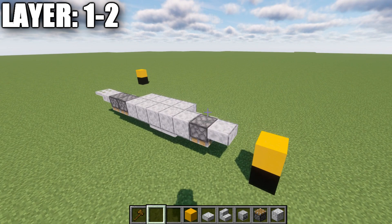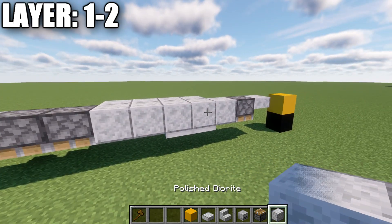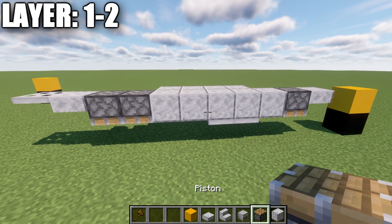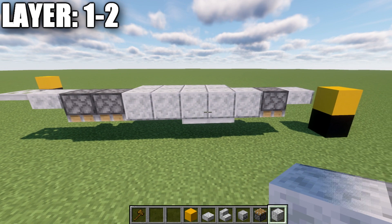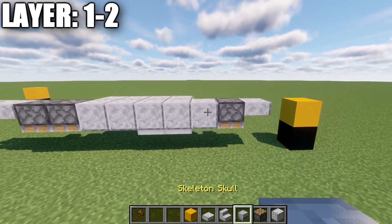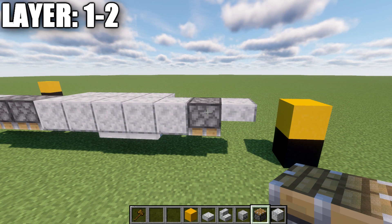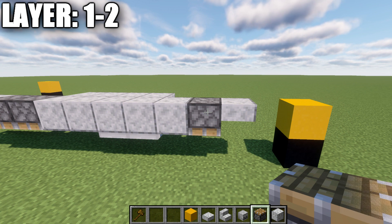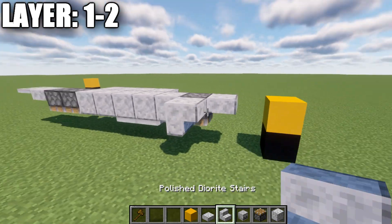Let's go ahead and get started. First, we're going to place down a row of five polished diorite blocks going across. You can also use quartz if you want, but the polished diorite has more of an off-white color which is a little closer to what the Germans actually used. We're then going to place down a piston upside down here in the front. This is for Java — if you're on Java, we have a special tool that can change the properties of the piston to help with the shaping at the front.